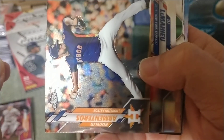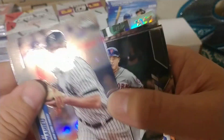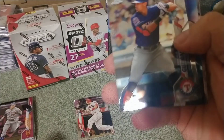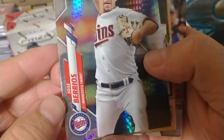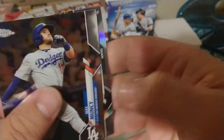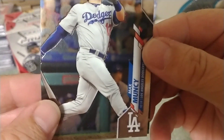Rogelio Armenteros — however you pronounce it — DJ LeMahieu, Michael Conforto, Broussard Gadaral, Ronald Guzman, that's a pretty prism. Jose Berrios, Mark Kepler, Cody Bellinger, and then our last card before our possible hit — Max Muncy.